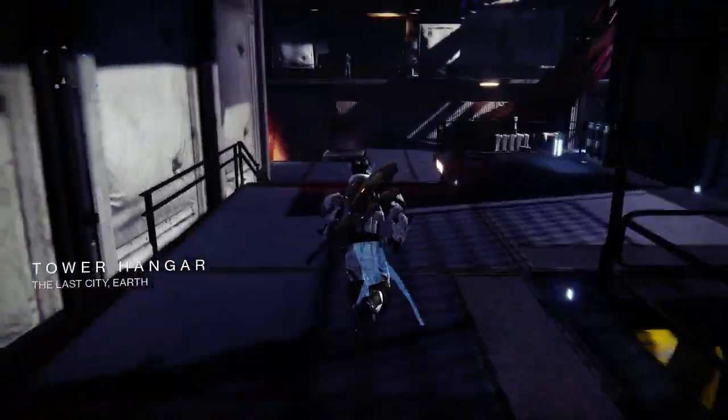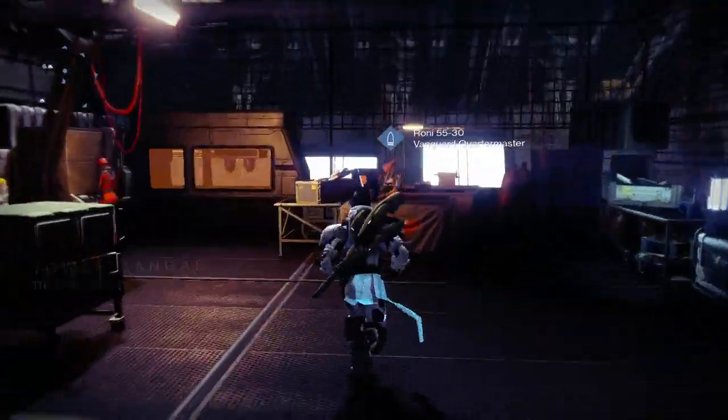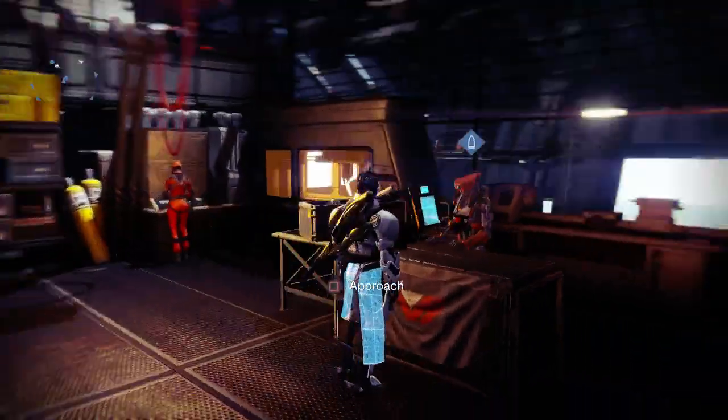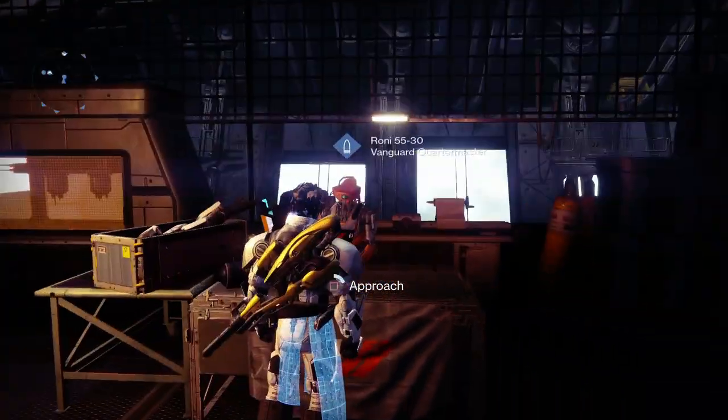Now there are two parts to getting this sparrow and the first part is actually pretty tedious. What you want to do is head over to the Vanguard or the Crucible Quartermaster inside of the Tower. I'll show you where the Crucible guy is in just a second.